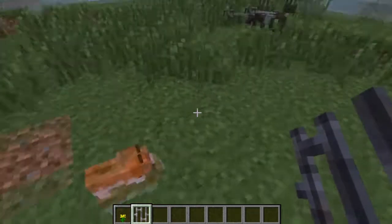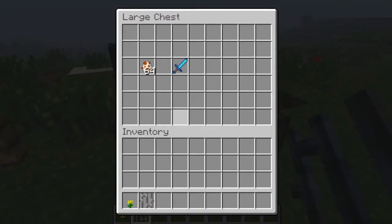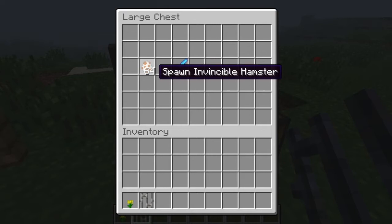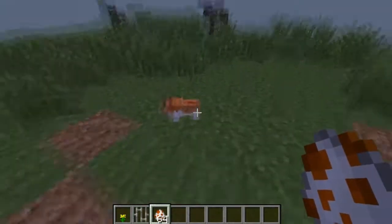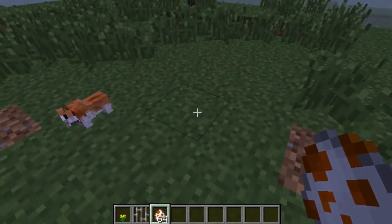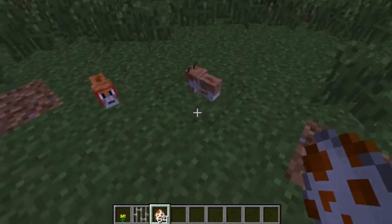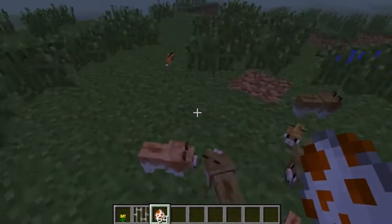Nothing is left of the iron bars. I have a spawner egg right here — I'll get to that in a bit. I don't think these can spawn naturally; I think you can only do this in creative mode.